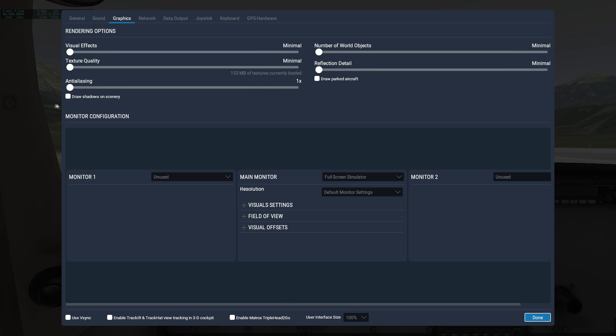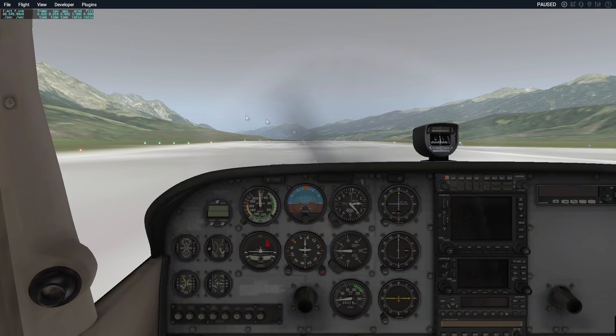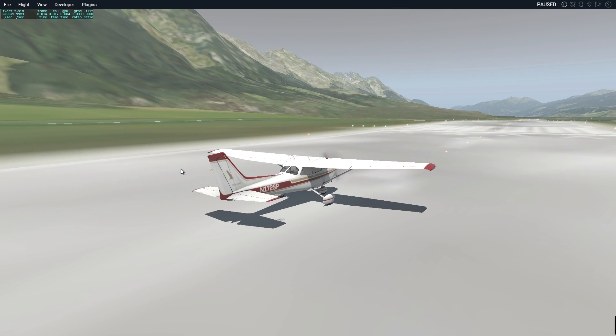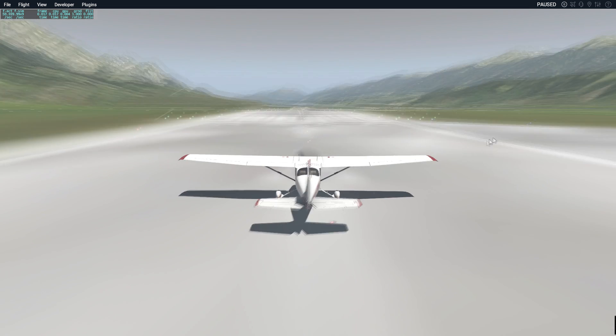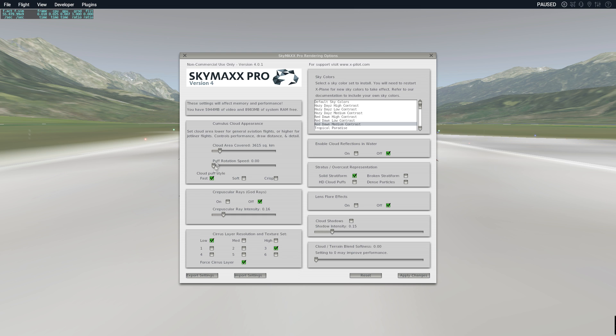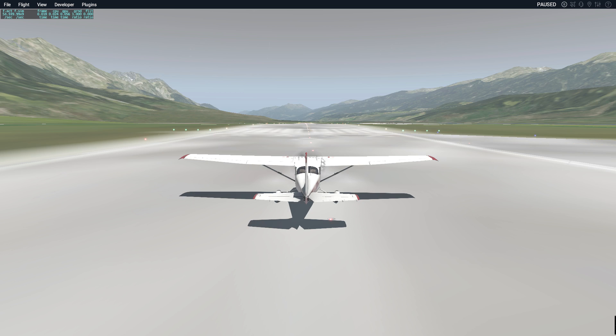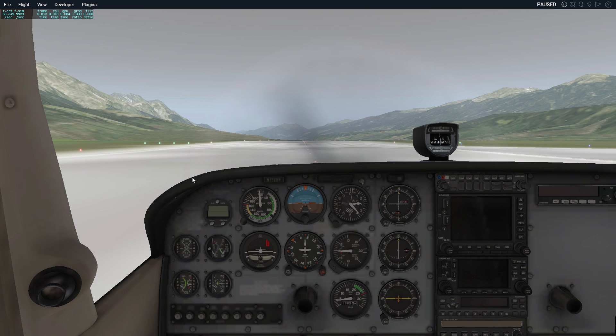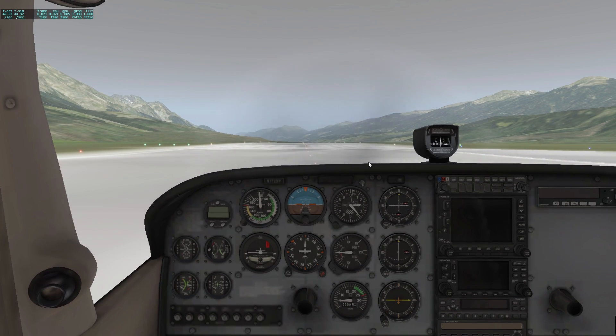Basically I've got everything dialed right the way down — all the sliders over to the left — which makes it look a little bit basic. So let's just hop into the sim. This is X-Plane 11 dialed down as far as it will go. I do have SkyMax Pro installed, but I've dialed everything down in there as much as possible — god rays disabled, cloud reflections off, solid stratus form. The trade-off for the visuals is that you get 60 to 70 frames per second, which is incredibly smooth.